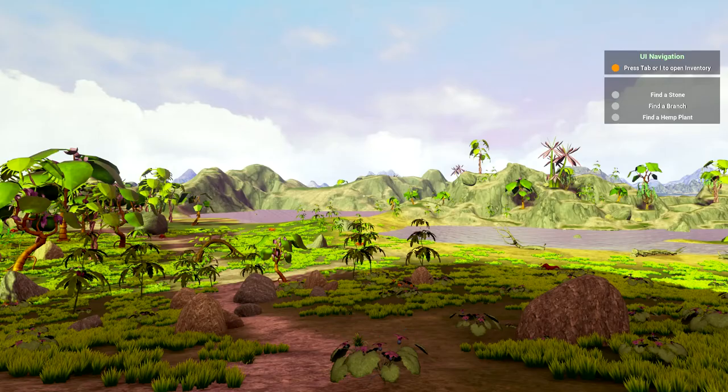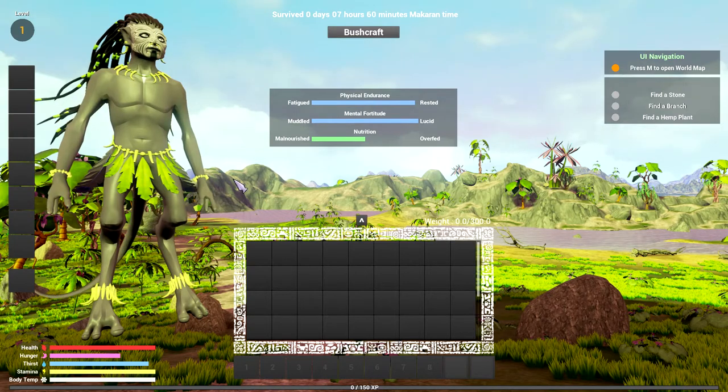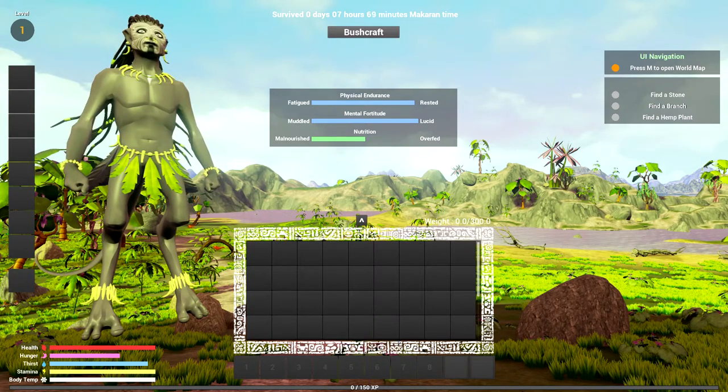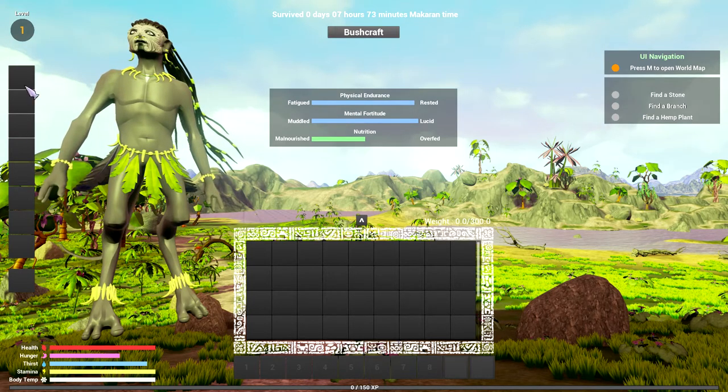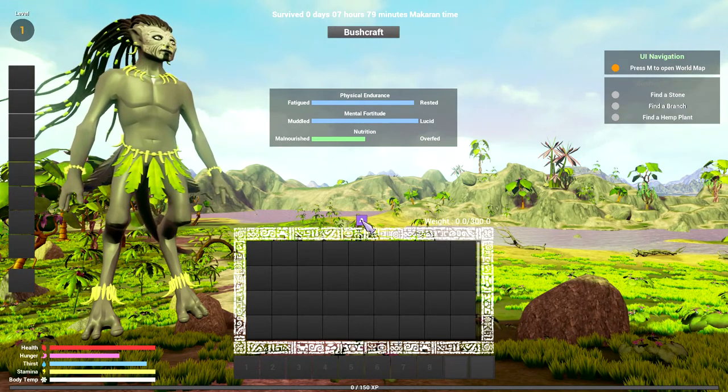Opening inventory — we have bushcraft tools. Find a stone, find a branch, find a hemp plant. Let's press tab to look at my character. Interesting — physical endurance: fatigued or rested. Okay, looks like I'm rested. Mental fortitude: muddled or lucid — so I'm pretty good right now. Nutrition is kind of in the middle. It doesn't seem like there's currently an option to change the sex of your character to female.